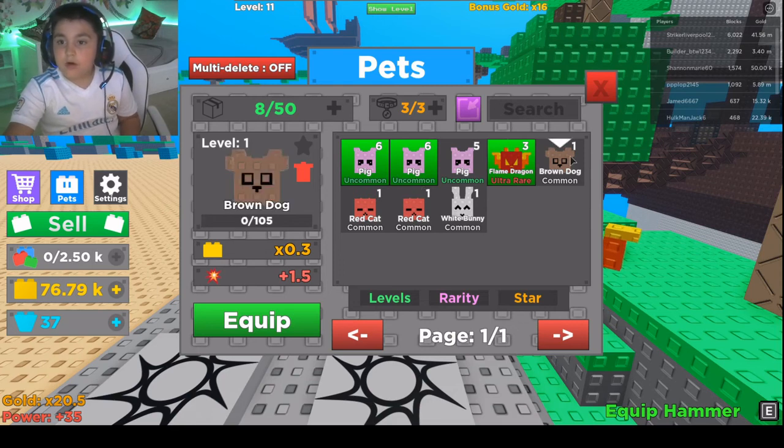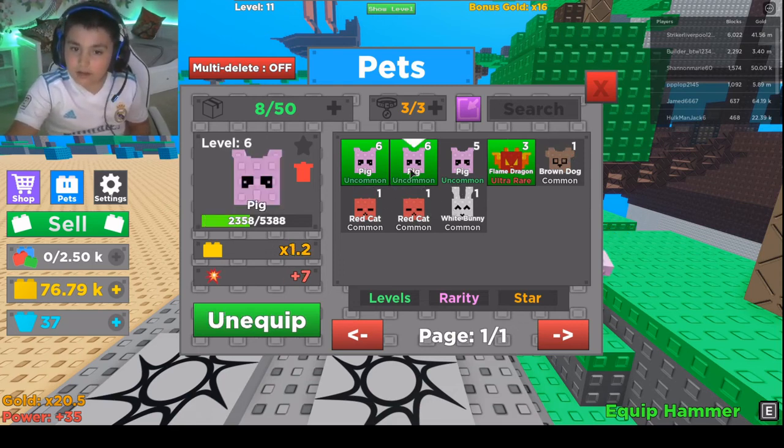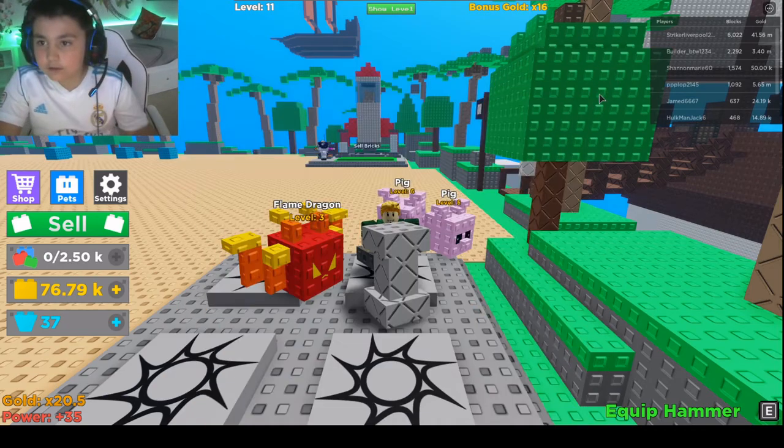And a brown dog, which is common. The commons are quite weak. And I also got the ultra-rare — 1% chance to get it.